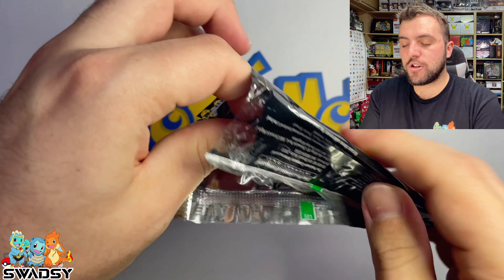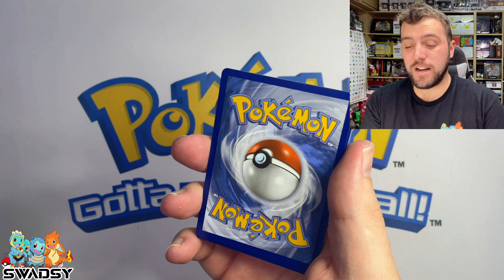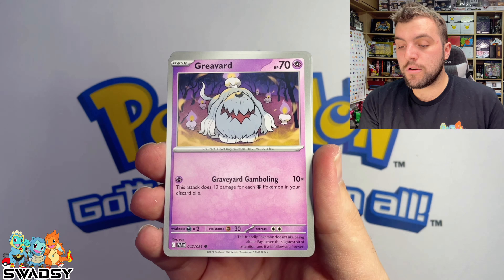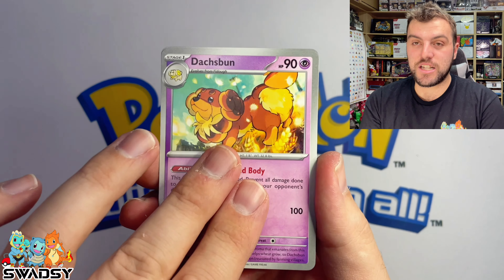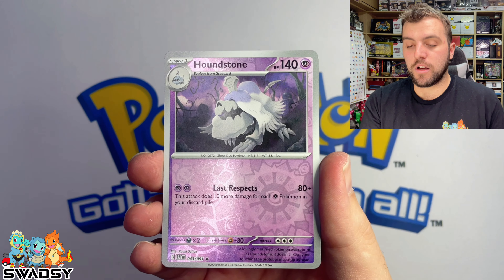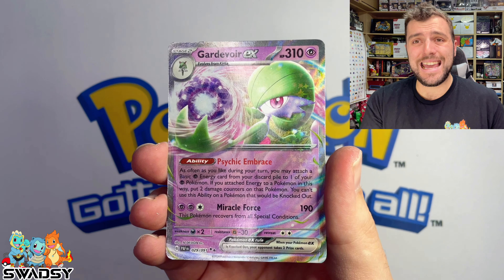Can we keep the hit train going? The hit train is going — let's go! Going to go Fighting Energy this time. Fire — the other F. Pikachu, Griever, Ginger, Moobat, a Crisis Punch, Dash Button, Nimona's Backpack, Mag Mortar Reverse Holo, Houndstone Reverse Holo, and a Gardevoir EX.